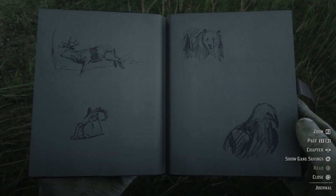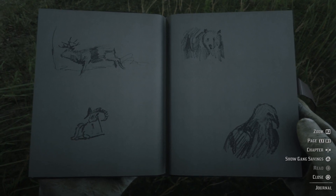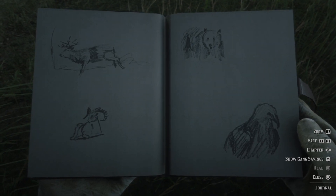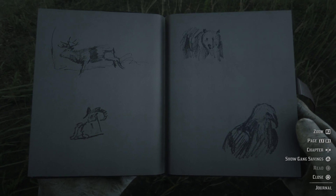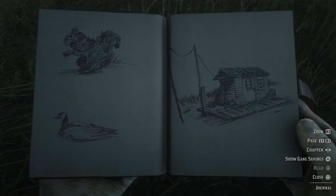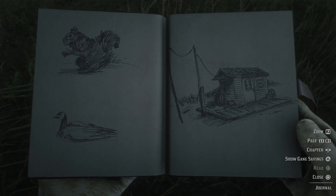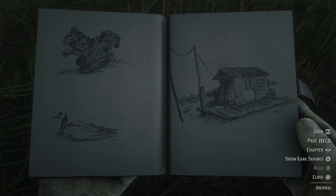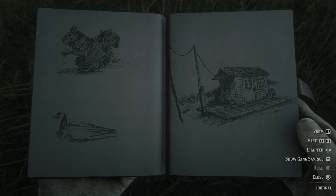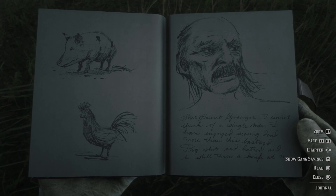More sketches of a deer or maybe an elk, a bighorn ram, a bear, some bird of prey, another squirrel, and I think a Canada goose. And then some trading post shack. And a pig and a rooster, I guess.